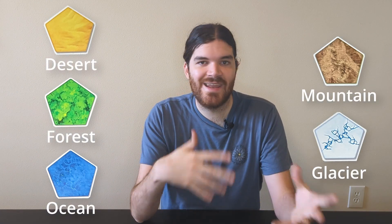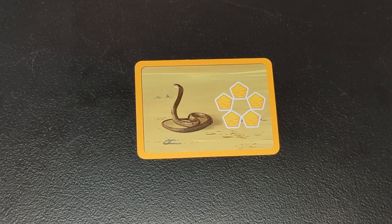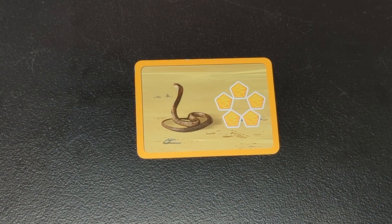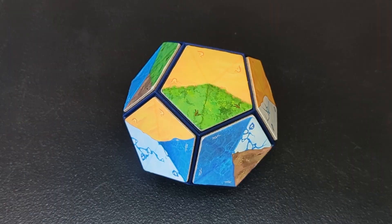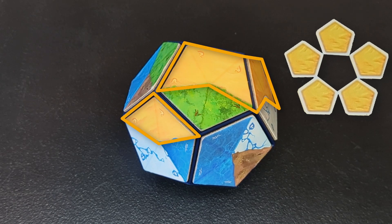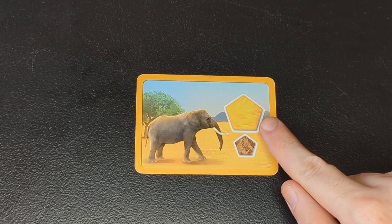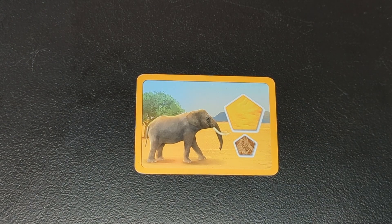By the way, you don't need to know the names of the different habitats to play, so from here on out I'll just refer to them by their colors. For the cobra, this five-pentagon pattern means this animal wants as many separate yellow regions as possible. Yellow triangles that are connected on the same tile or around edges of the planet count as a single region. So if this cobra was up for grabs, each player would look around their planet and count how many separate yellow regions they have. You have two separate yellows here, since touching at a corner doesn't count as a connection.